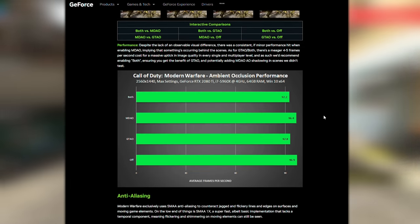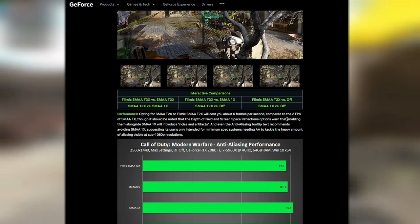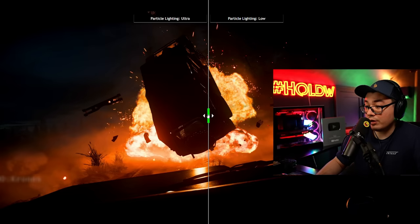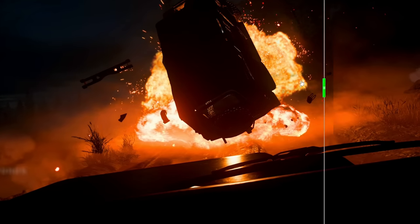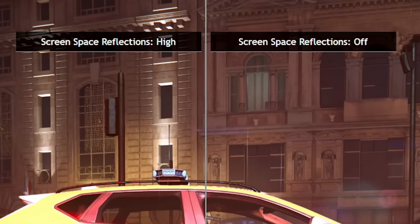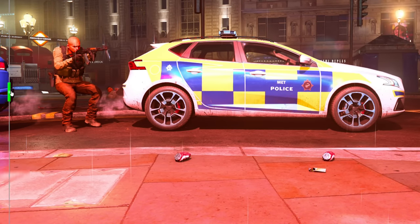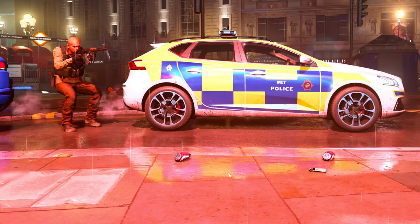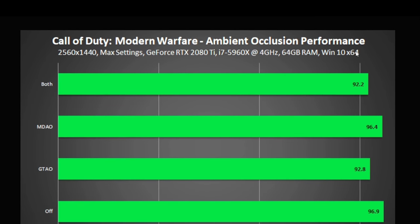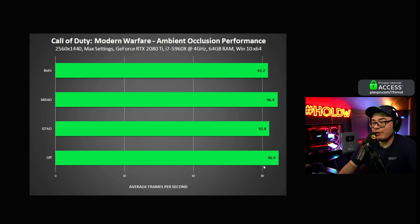According to NVIDIA, Call of Duty's graphics settings for literally everything give a very minimal hit to FPS. Probably the most striking ones are particle lighting — when you have it ultra versus off, not too much of a difference. But contrast that with screen space reflections: when it's off you don't see the car reflection, but with it on you can see it reflects off the rain and puddles. Even ambient occlusion set to both gives only a very minimal hit to FPS.